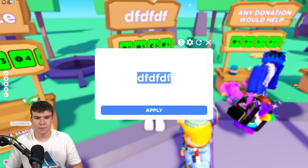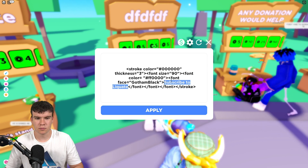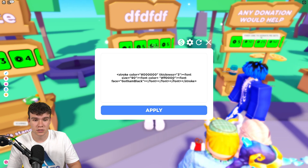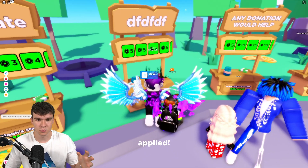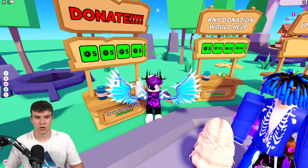You're going to want to paste this in. This is pretty much where you change the text. For example, we can change our text to 'donate!!!' and if I click on apply, as you can see, it is now red and it says donate.